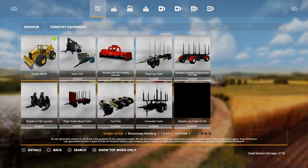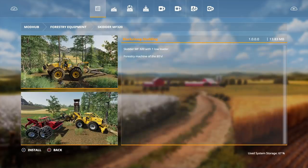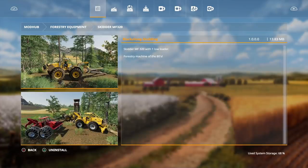Under forestry equipment, the skidder is out by Black Sheet Modding — the MF320 skidder with a low loader. These are forestry machines of the 80s, so everybody asking what the MF320 is for: it's for forestry, guys.